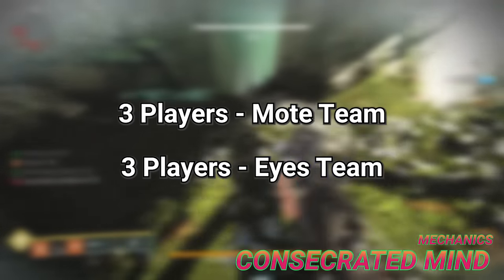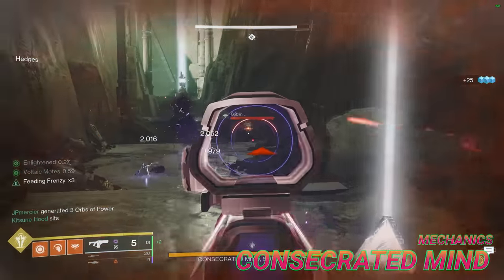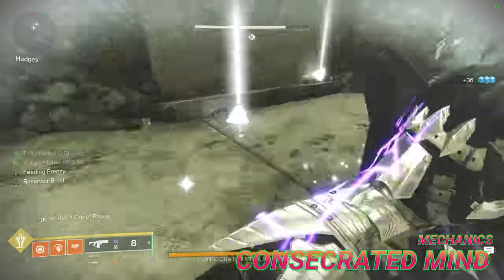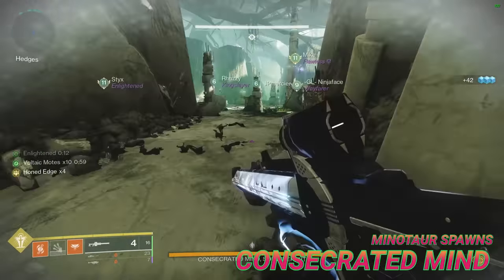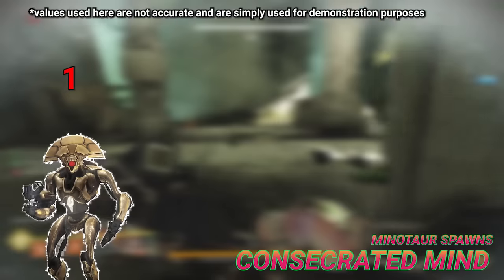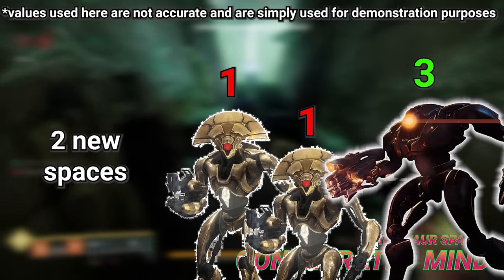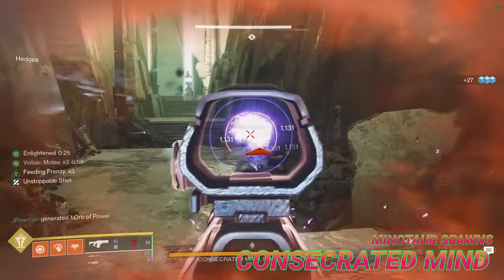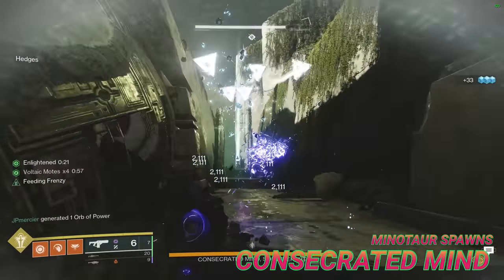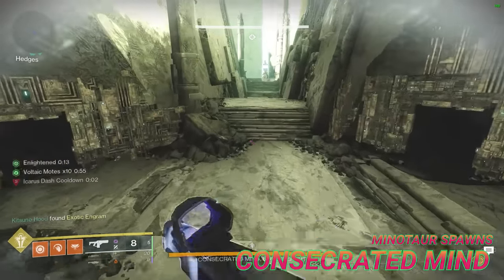Begin the fight by assigning three players to the moat team and three players to the eyes team. Each of the three players in the moat team should be on lookout for the Minotaurs and quickly dispatch them once found. There are two options when picking up motes: you can either pick up ten motes each three times, or five once, ten twice, and five again. Whichever method you choose is dependent on the speed of your team — if you're fast, do ten ten ten; if you're less confident, do five ten ten five. One thing to note about the Minotaur spawns is that they are entirely dependent on how many adds are alive at a given moment. The Minotaur spawn system essentially works on a mob cap where each add alive contributes a certain amount, which basically means killing any adds besides Minotaurs will make space for a new Minotaur to spawn, provided the right amount of space is available and the previous Minotaur is dead. In order to get the quickest Minotaur spawn, after every Minotaur you kill, kill one to three goblins, which should make enough space for a new one to spawn immediately. Only one Minotaur can be alive at a time, so make sure not to kill goblins before you kill the active Minotaur, since this will refresh the mob cap with more goblins rather than a Minotaur. Supplicants also count towards this mob cap, so whenever you see them, kill them instantly.